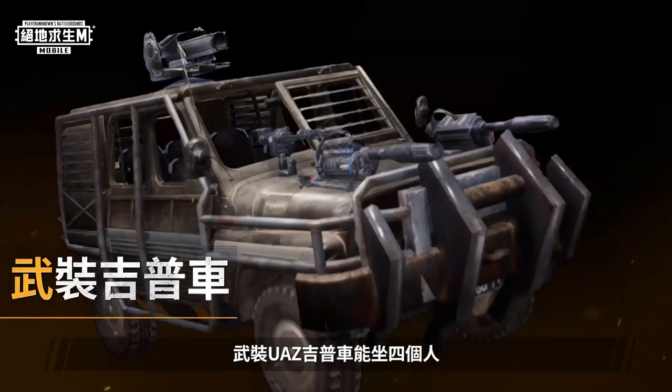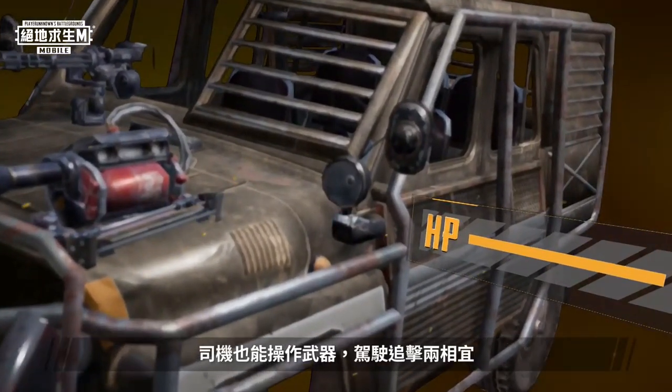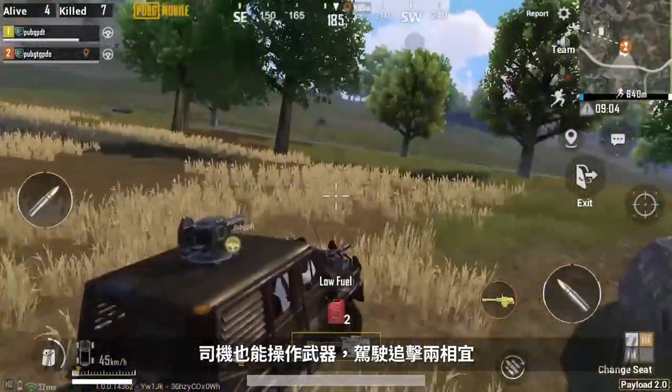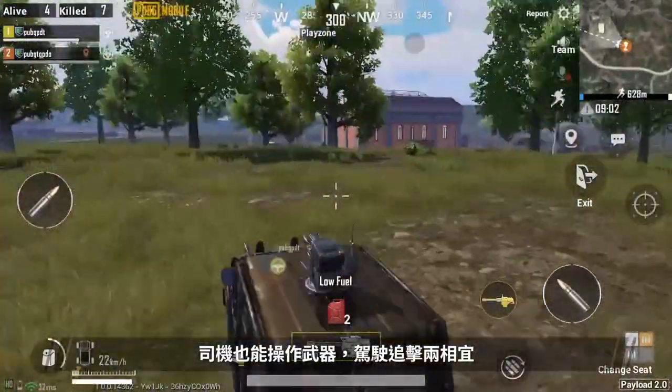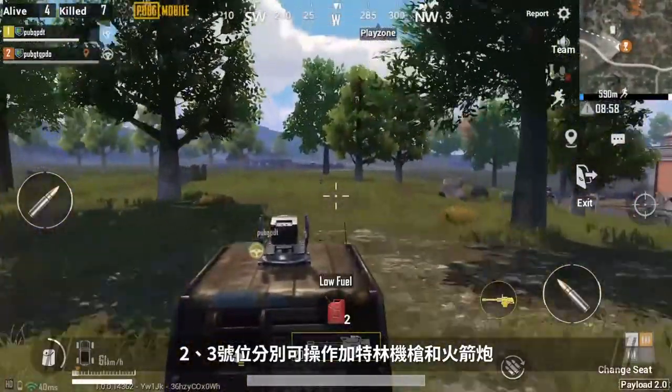The new UAZ seats four people. The player in one seat can use flamethrowers — that's right, the driver also gets a weapon. So if you chase someone down, you can finish them off too. The players in seat two and three can use the gatling gun and the rocket launcher respectively.